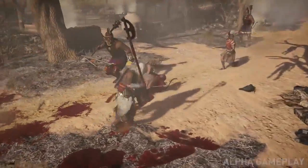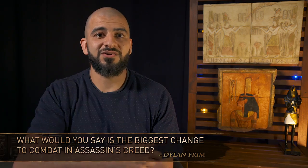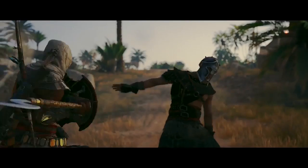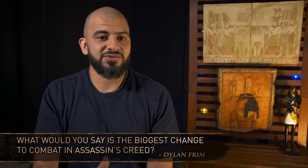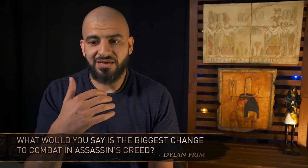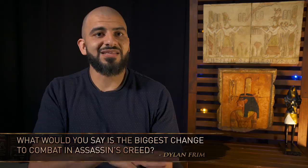The speed of your weapons matters. Your position in the fight relative to other enemies also matters. Because now if you have a big spear and you're swinging it around, you can hit multiple enemies all at the same time. So all of a sudden, all of these parameters of a weapon really matter in the gameplay. It's not just about the damage anymore — it's really speed, length, position in the fight, the number of enemies you're fighting. That's the basis of it.